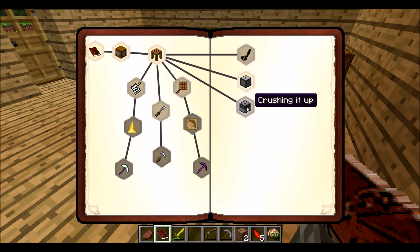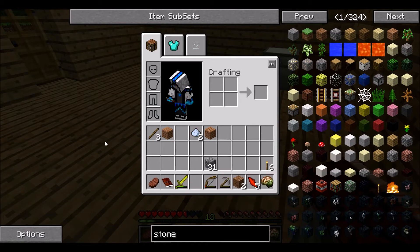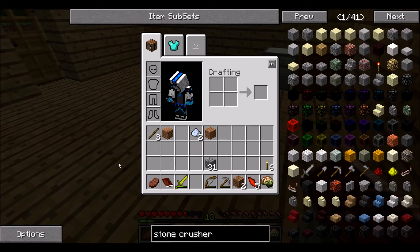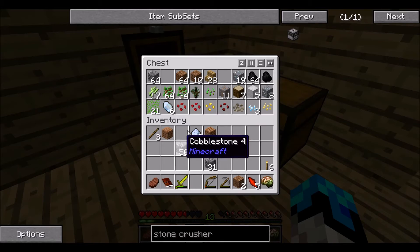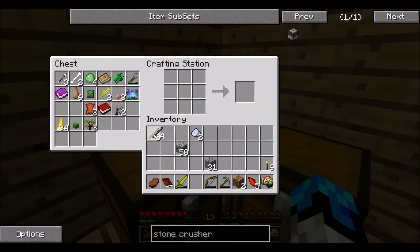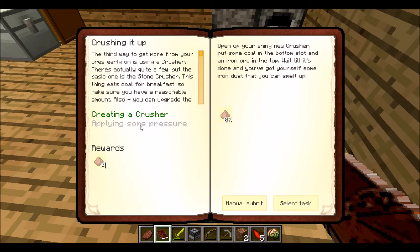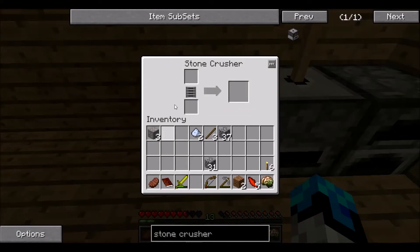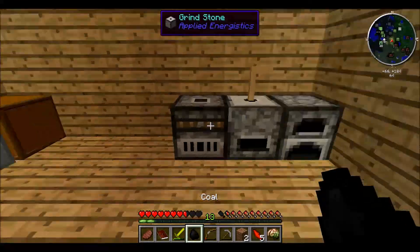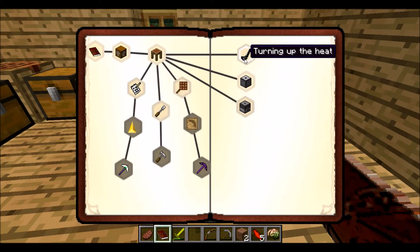We actually did the grinding away quest. What's this — crushing it up? We need a stone crusher. I feel like we just did this with a grinder, but I guess we can make a stone crusher for the quest. Let's check the recipe in NEI — how do you build it? It's just sticks, a furnace, and cobblestone. We can do that, though we're going to need one more stick. One furnace. There we go — stone crusher. Quest book. Applying some pressure. Let's get some iron ore crushed this way. You may have some coal. There's the progress bar.